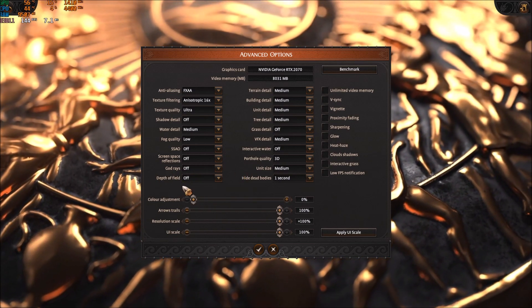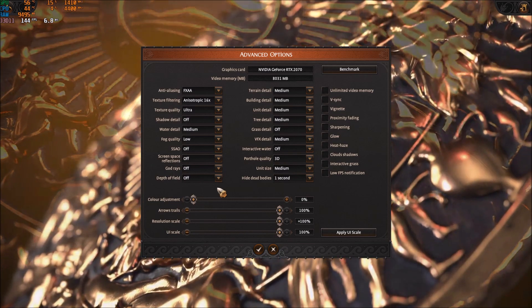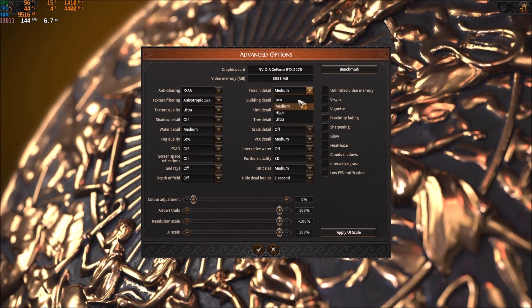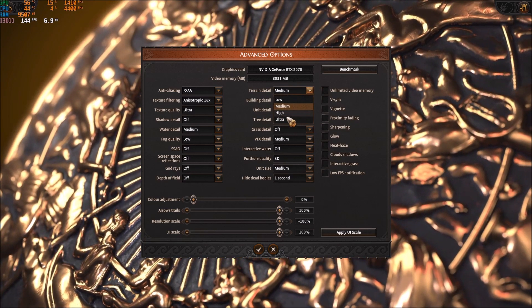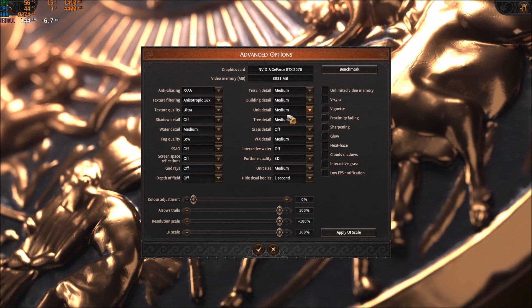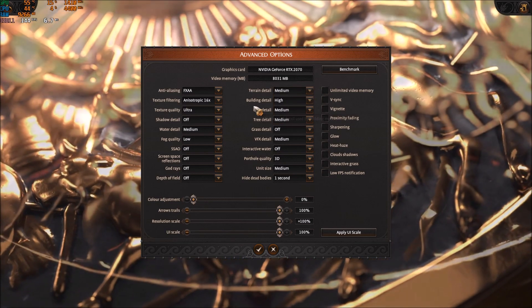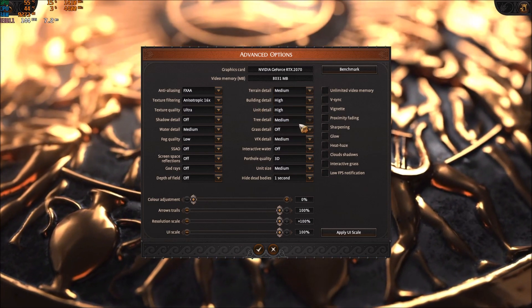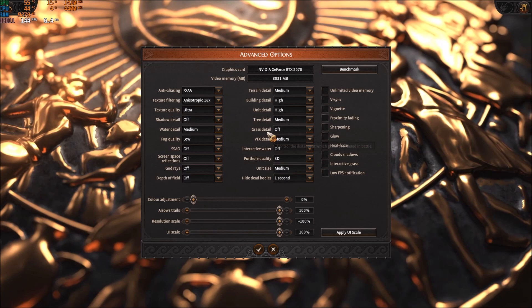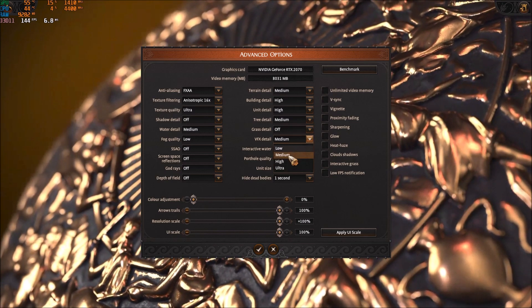Depth of field won't give you more FPS, but I set it to off to avoid blurry visuals when focusing on something. For the other detail settings, they're about 2% or even 1% per bracket. Terrain at medium, building detail you can go high, tree at medium, grass detail off — that one is 2% per bracket so you can gain a nice chunk of FPS. VFX detail I'm putting at medium, about 1% per bracket, but it helps reduce drops during combat.